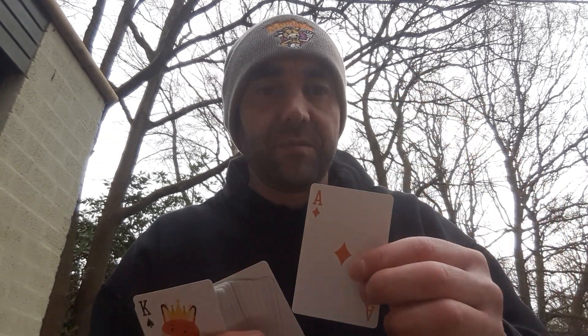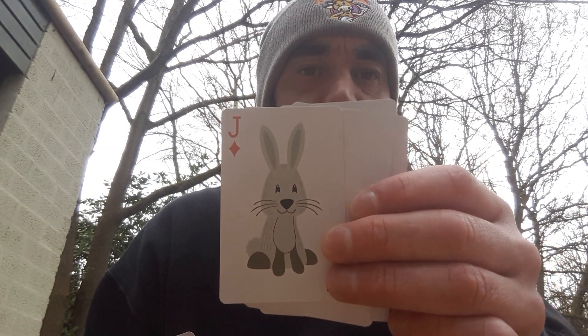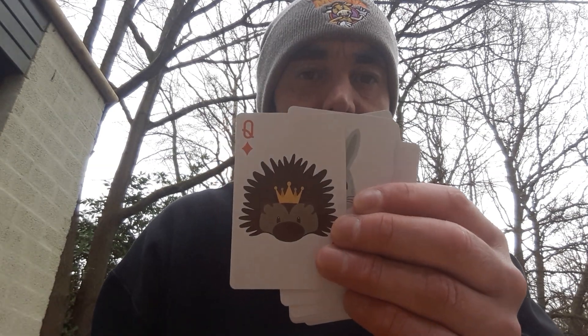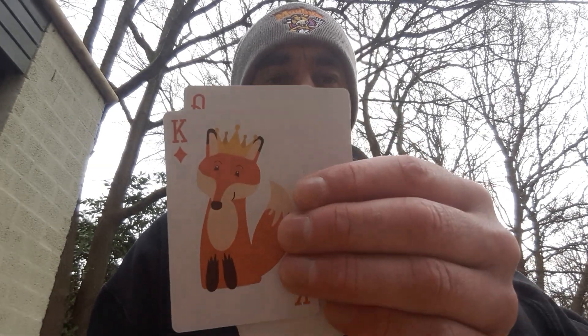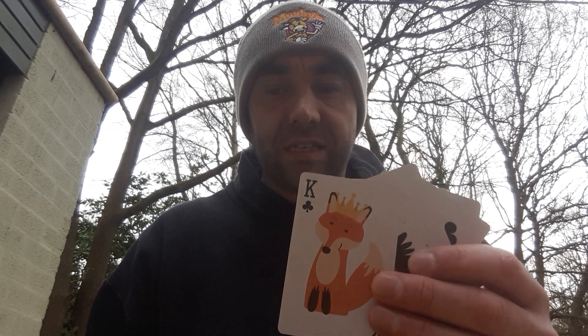Sherwood Forest — okay, so we are not in standard order at all. Ace of diamonds, so we're not in bicycle new deck order. Jack of diamonds going in reverse. We have a rabbit and a hedgehog for the queen of diamonds, and the foxy king. These are only bridge size, not poker width — another rabbit, another hedgehog, and the foxy king of clubs.